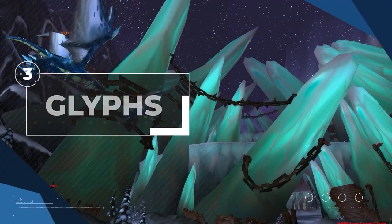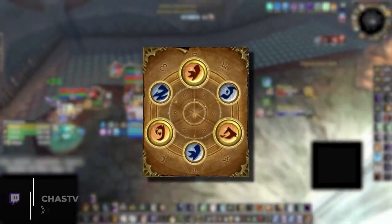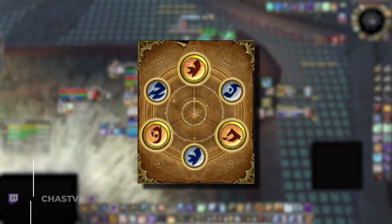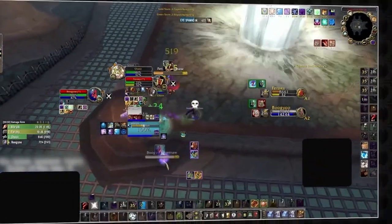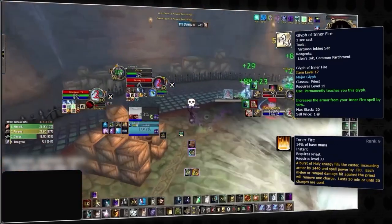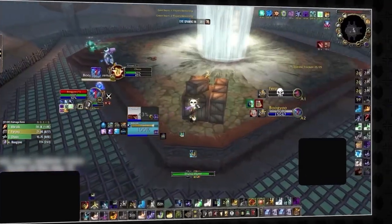After putting in your talents, the next step in setting up your character is going to be picking your glyphs. Glyphs are separated into two categories: major and minor, in which we can have three of each. Starting off with major glyphs, the first one to get your hands on is the Glyph of Inner Fire. This massively increases the armor provided by your Inner Fire by a whopping 50%, making it a must-have against any melee damage dealer.